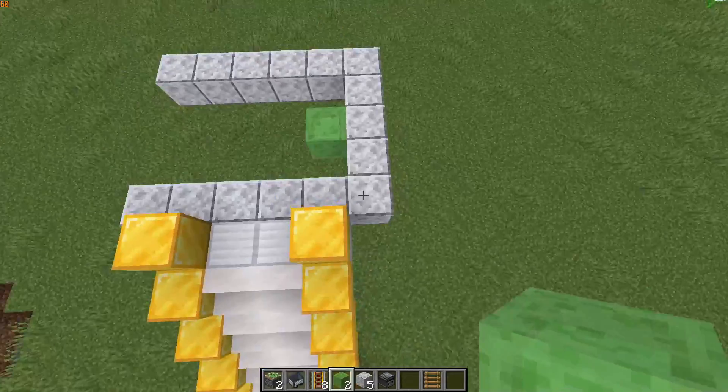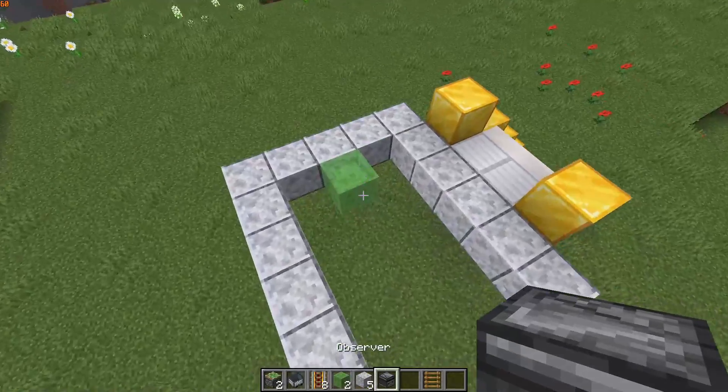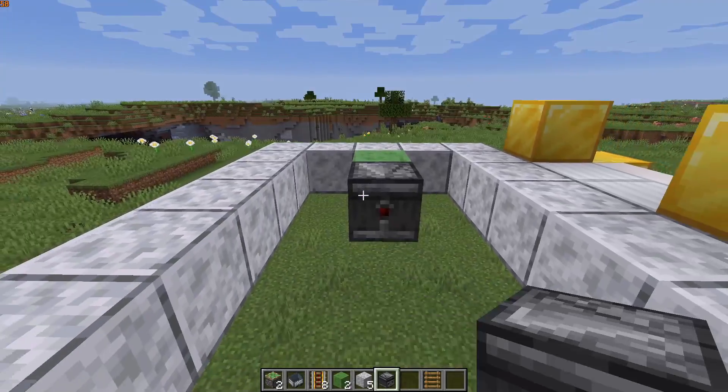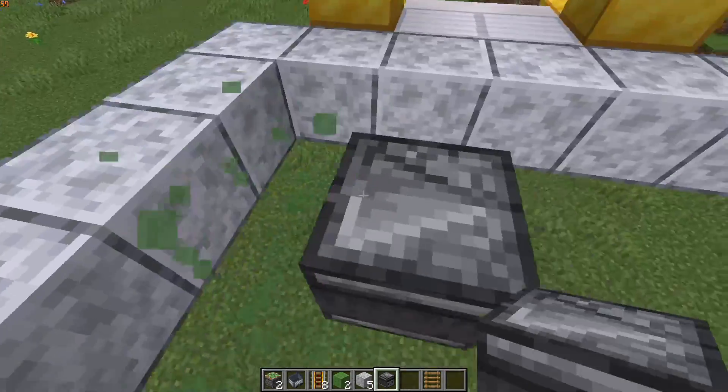I have a little starting dock — you don't need one, but I find it useful. First of all, you're going to place your observer with the output facing the way you want to go.